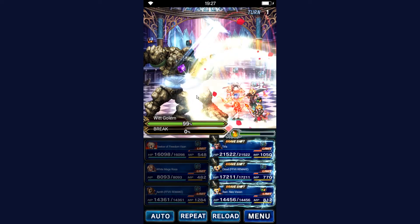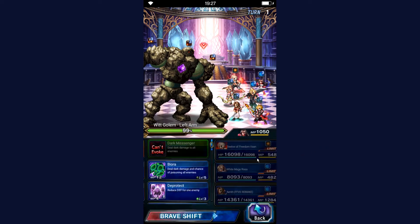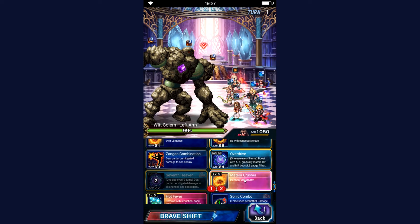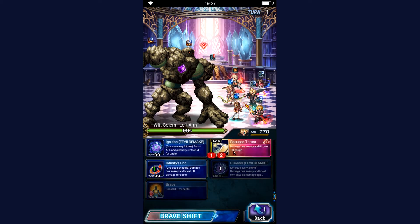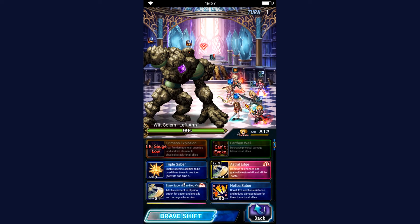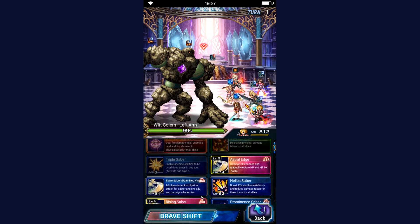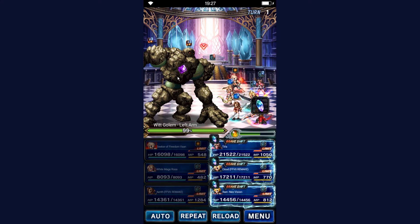Now you want to target the left arm first, which means you have to target the right one on your screen. Tifa is using her Meteor Crusher three times. Cloud is using Focused Thrust three times. The Neo Vision friend is using Astral Edge — that makes things even easier. The usual thing is once you cast all those spells you want to switch immediately to the left arm — or the right arm on screen.